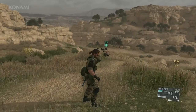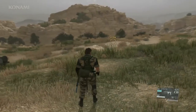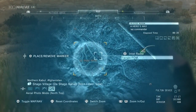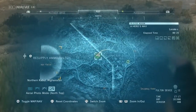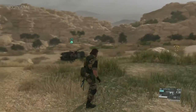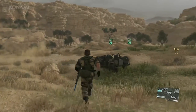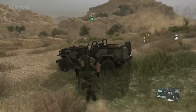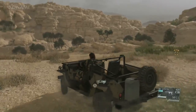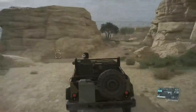Here we are. Quiet is here with us, so let's go ahead and call upon some support. We'll send her up ahead to scout out the area and mark targets for us. Allies are marked by the green Diamond Dogs logo, as well as your own vehicles. We'll jump to our vehicle and rendezvous with her at our destination.